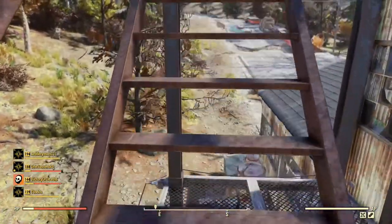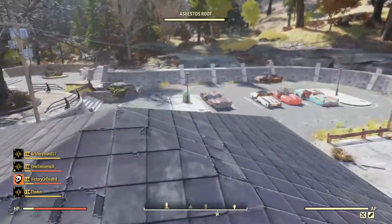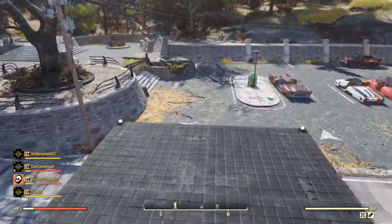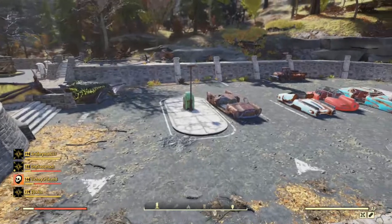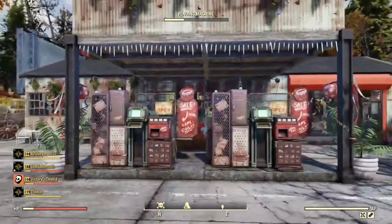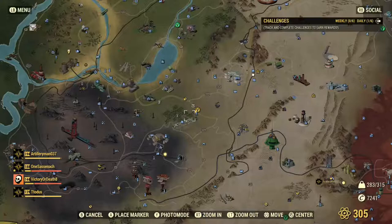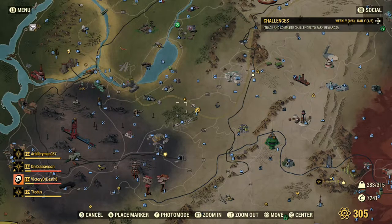You will find that this place gets attacked a lot — by scorched, scorched beasts, robots, super mutants, ghouls, and mole miners. But I chose this bit of road specifically because of the car park across from it, which helps give it that gas station, shop, and cafe sort of vibe — fit all of that traffic in, not that there is any in the wasteland. You'll find this spot next to the miners monument below White Springs, sort of in the middle of the map, just above Uncanny Caverns.